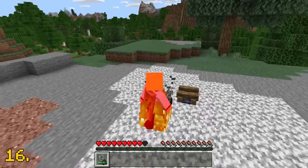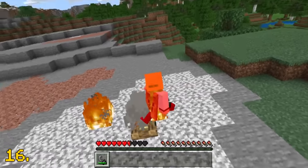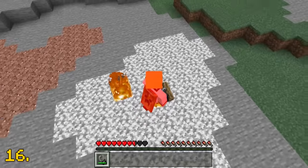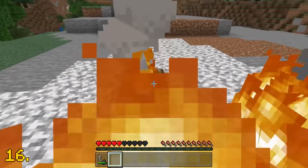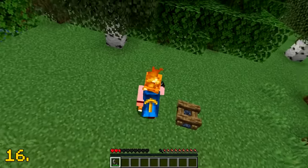In Minecraft Bedrock Edition, there is an exclusive feature when it comes to campfires. If the player stands on an unlit campfire while they're on fire, then the campfire will actually become lit, which is a nice attention to detail. In Minecraft Java Edition, however, this feature is not a thing.